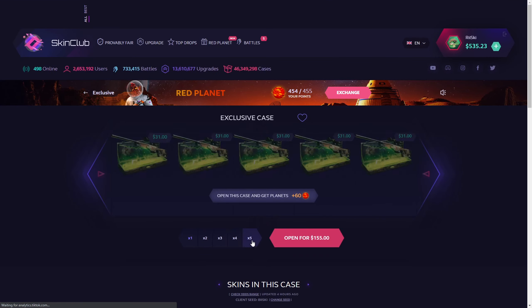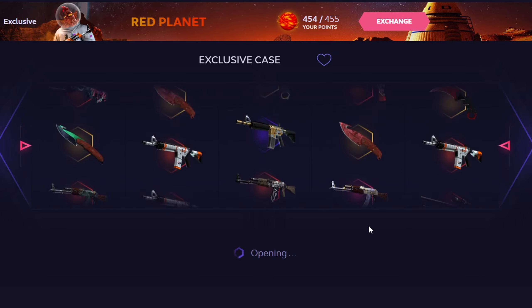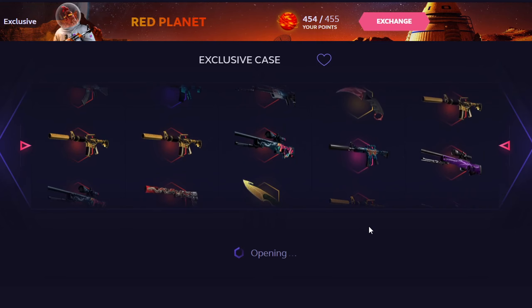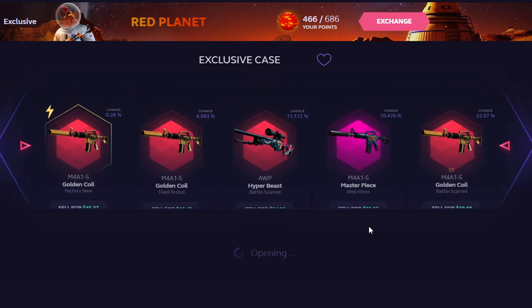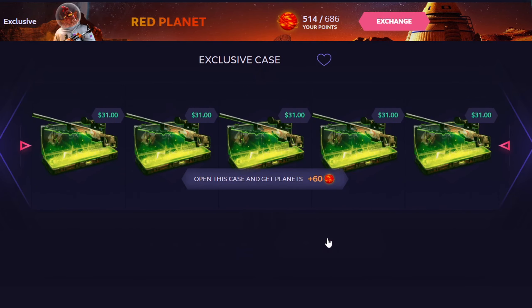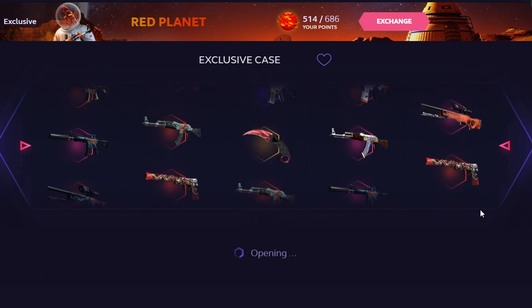Let's open up this exclusive case — five of them at $155. Can we get some stonks? Golden coil, golden coil — all pipes of these, a Masterpiece and a golden coil. That should be good. $136 — we lost money. Those skins look so fucking appealing, they're so vibrant.